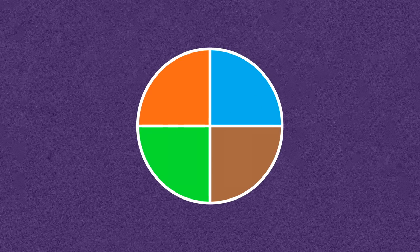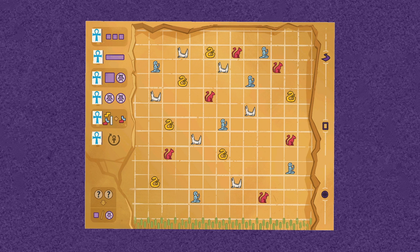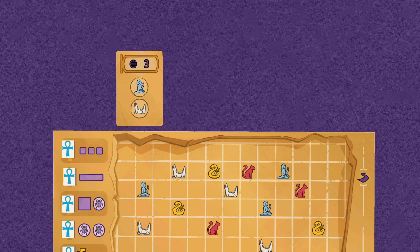Add the animal tokens to the bag. Each player then chooses a color and takes the corresponding components: a mural board, where all players choose the same side, either A or B; one reference card; and 6 onks in their color, placing them on the corresponding spaces of their mural board. Shuffle the starting story cards and deal 1 face up above each player's board, returning the rest to the box.